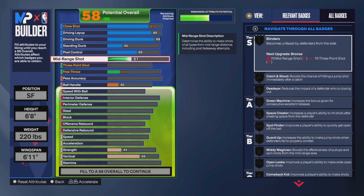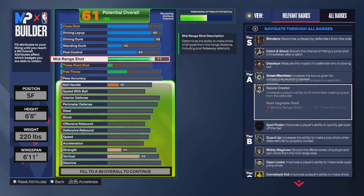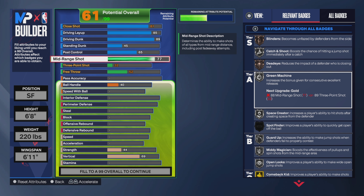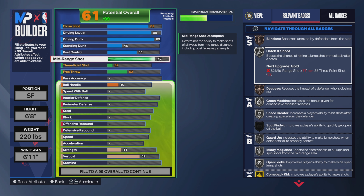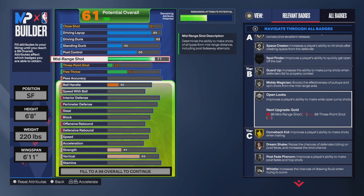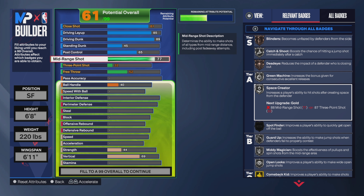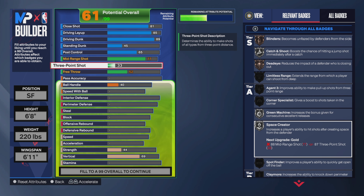Now onto the mid-range. Y'all might not like the mid-range, y'all might not like the shooting, but we can work our way around it. We'll go mid-range to a 77. At least you get Space Creator on silver and Green Machine on silver as well. All these silver badges should be good enough.